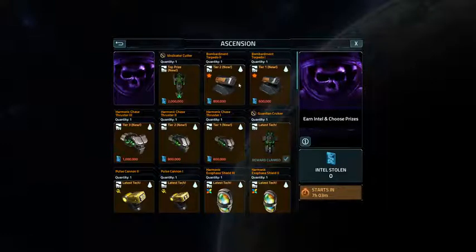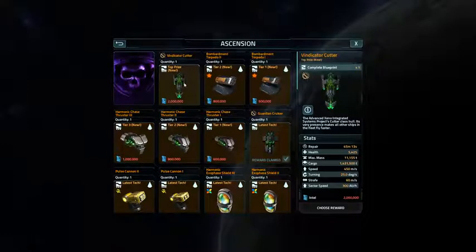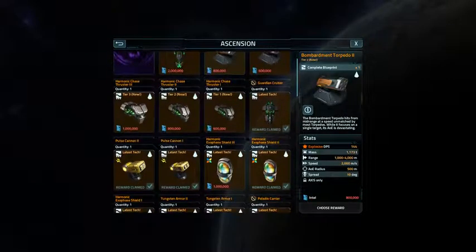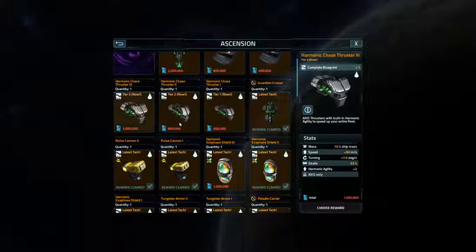Let's take a look at the Ascension Access event. I'm hanging out with a friend who is just not getting video games or entertainment and why people waste their time doing these kinds of things. There's a Vindicator Cutter for 2 million Intel Points. There's a Bombardment Torpedo for 800,000. Now the interesting thing is these harmonic chase thrusters.